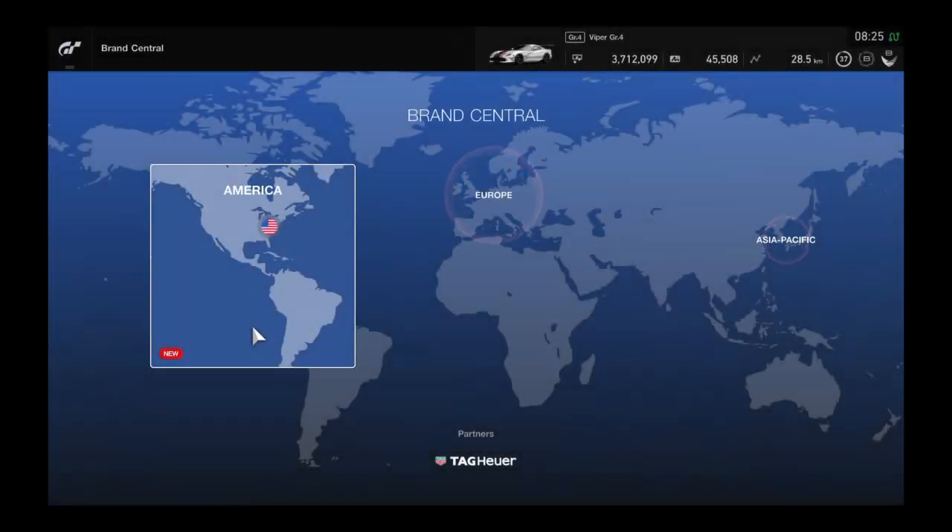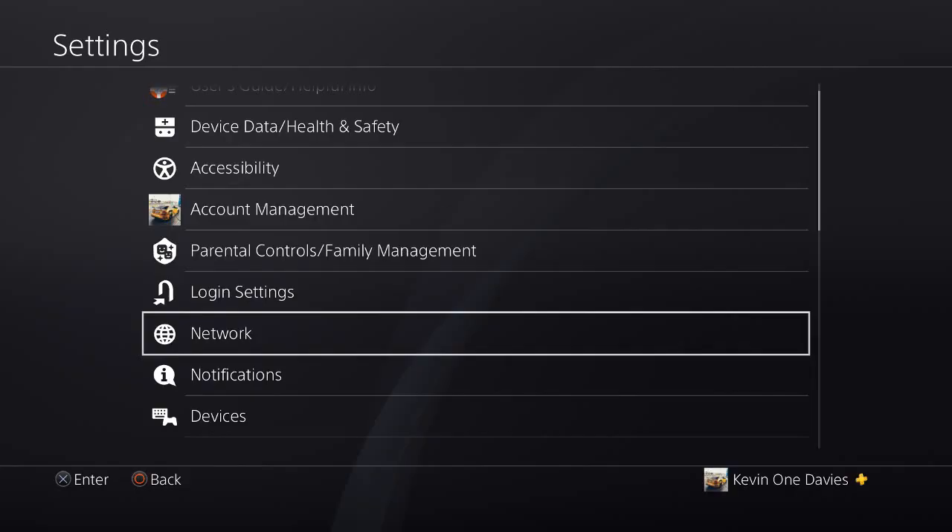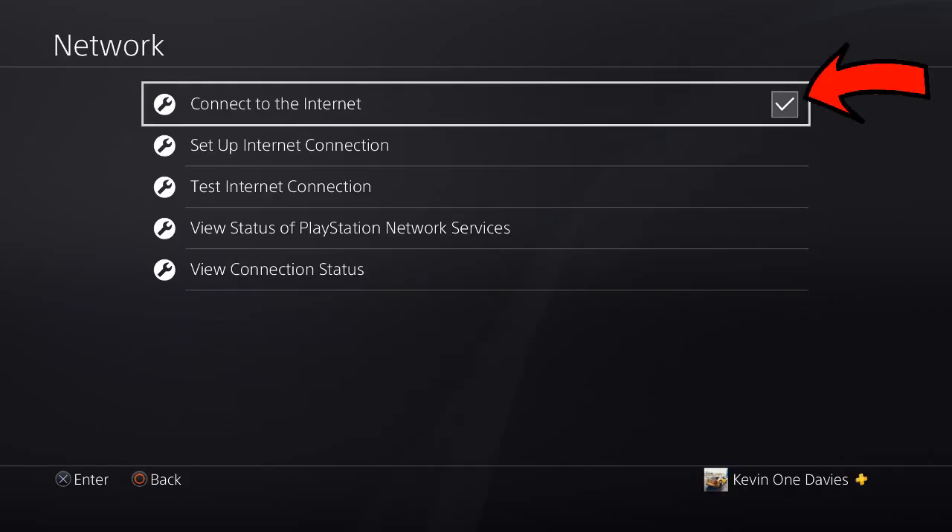Now press the PS button to go to the PlayStation 4's main menu. Then go to Settings, then Network, and untick the 'Connect to Internet' box. What you're doing here is basically disabling the internet on your PS4.